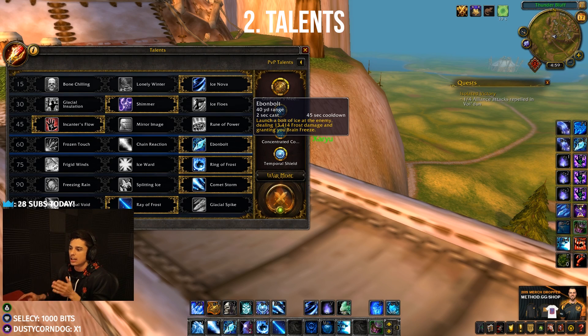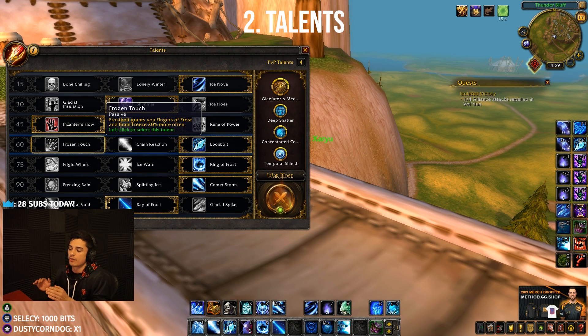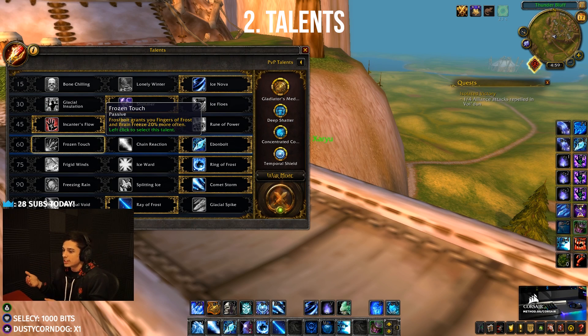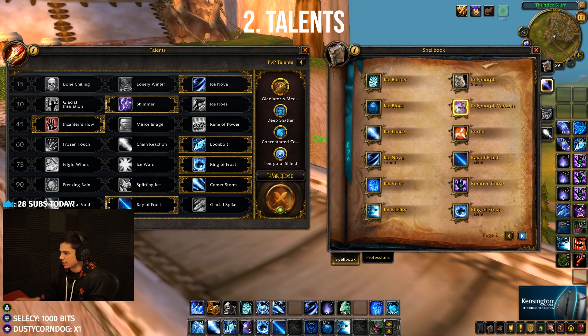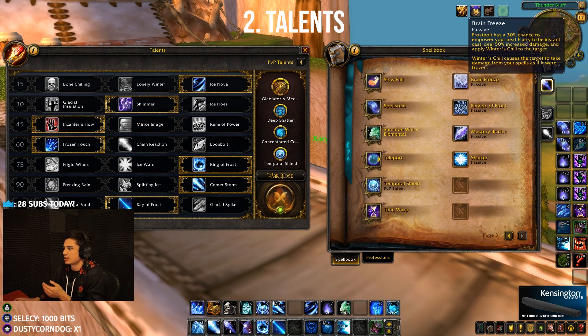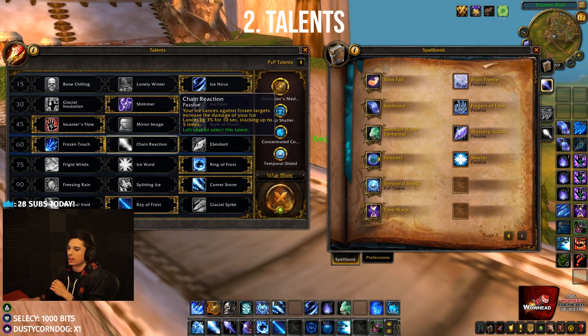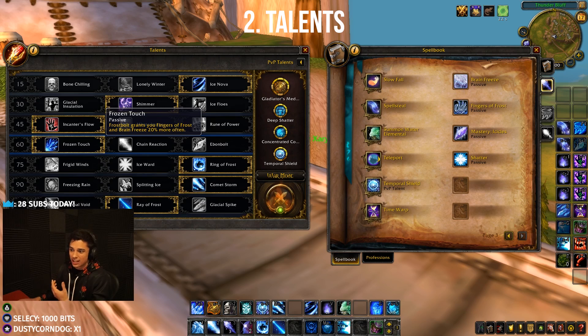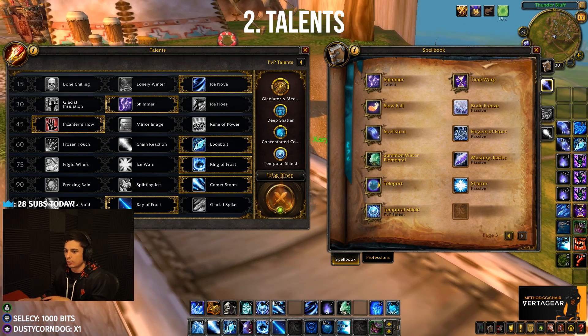The 60 row is something you can go back and forth on. Ebonbolt is good and frozen touch is good — they both have value, but they're both kind of 'eh.' Ebonbolt is a frost ability now so you can't use it while frozen like in Legion, but it's still good for burst when you have nothing else, though the burst is mediocre. Frozen touch gives you 20% more frequent brain freeze procs — so if brain freeze is normally 25%, it goes to 30%. It gives a bit more consistency but you lose the burst of ebonbolt. I actually prefer frozen touch myself, but you could make arguments for either one — go with what you're more comfortable with.